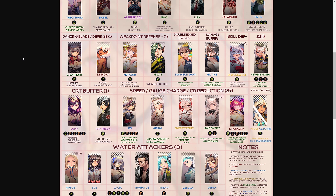For dancing blade slash defense minus, run one of these units — prioritize Lady Bathory, with Sun Beach Mona as the second option. Both should run on a slide order. For weak point defense minus, run one of these units, prioritizing Mercury over Midas. If you don't have Mercury, run Midas. Both units should run on a slide skill order.